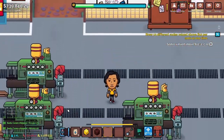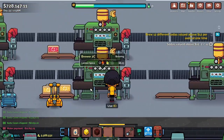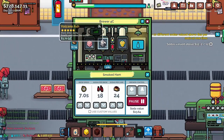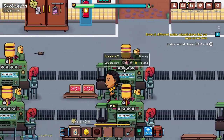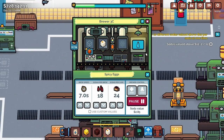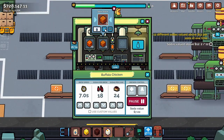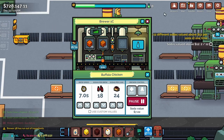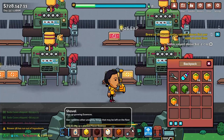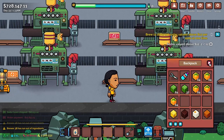All right, over here this one's idle. We're gonna start a brew with things that we had just put in but hadn't started yet. We don't have egg researched yet, and we don't have chicken researched either. Okay, let me adjust here a little bit. There we go.